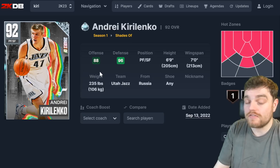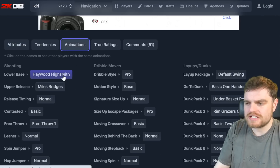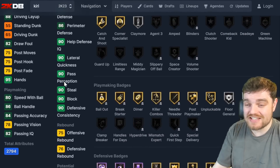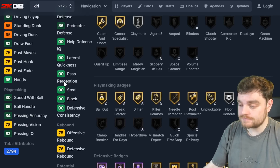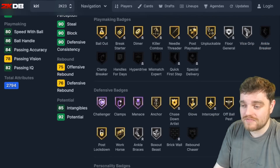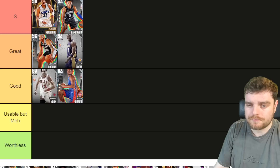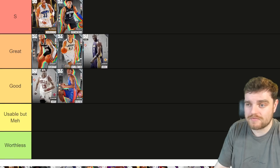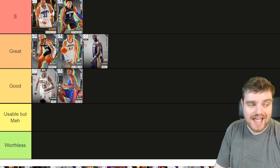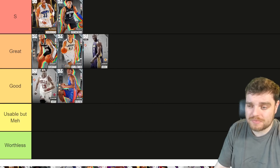AK-47 is a card I thought I'd love but I don't. I don't like his base 29 type release — it's not great. His defense is pretty good, he's a decent post defender and a great perimeter defender, definitely better at small forward. He's got half clamps. But offensively he's like a way worse Sohan. I prefer Sohan to AK-47, so I'm putting AK below Sohan.